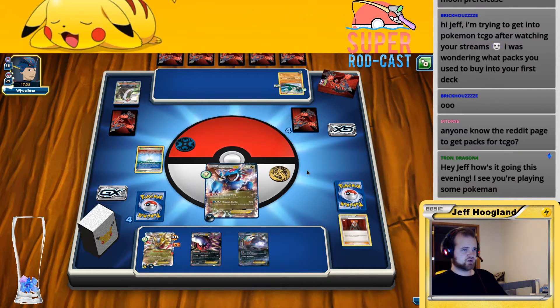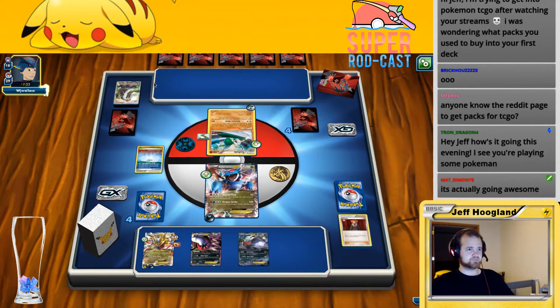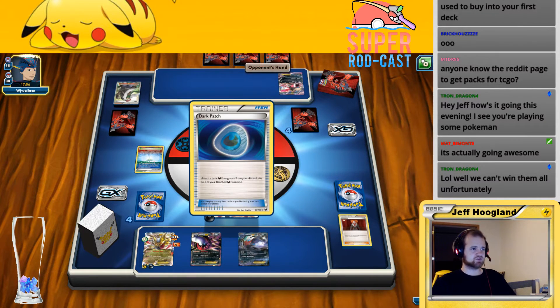We're going to pick up our Yveltal and slide that forward. He's just stacking. As I said, it's almost certainly a large part of this is deck building mistakes — I put the wrong Pokemon as my active at the start and that definitely cost me. 130, sure. Not one of the cards we needed. Let's make some changes here.